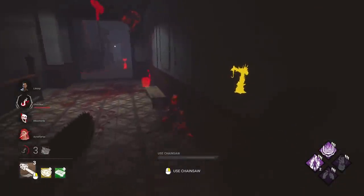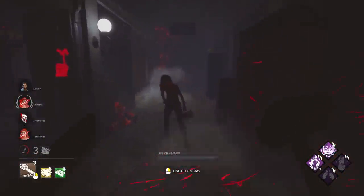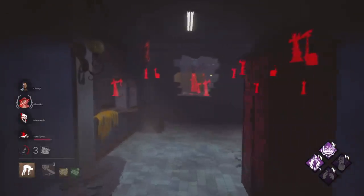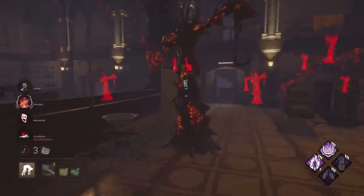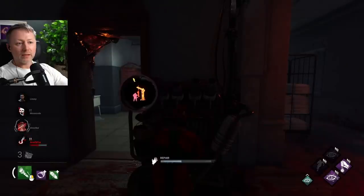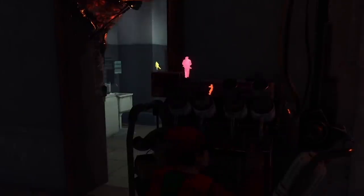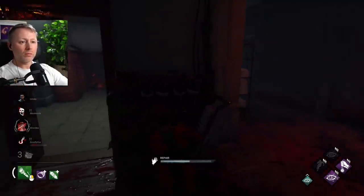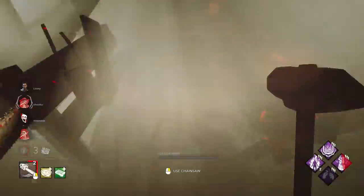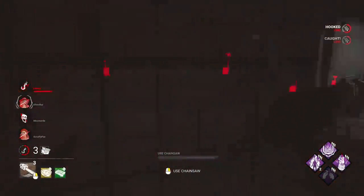Oh no. No vision. Who was the one unhooked? Somewhere around here — there you are. Big vault, but that's not gonna work. Big M1, maybe a Dead Hard? Down. You know what, I might just let them do a few more gens so we can get a few more stacks of Fire Up. I won't use Pop anymore. He might be on that gen back there — let's have a look. Somebody must always be on a gen. I don't know if that's a good idea buddy. Unlucky. We'll see the gens for now, we don't need to Pop.